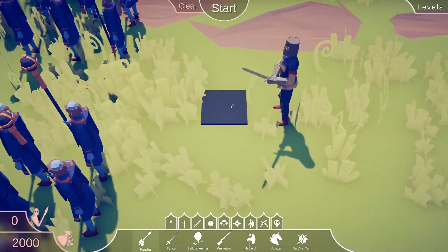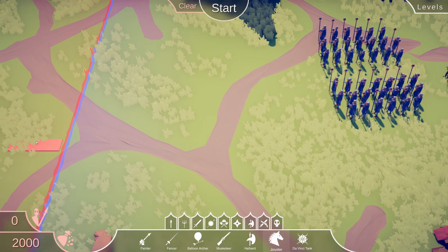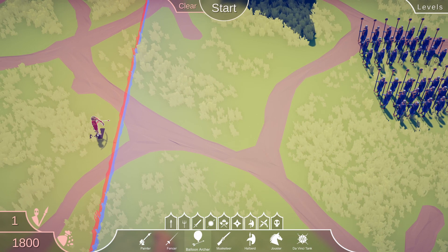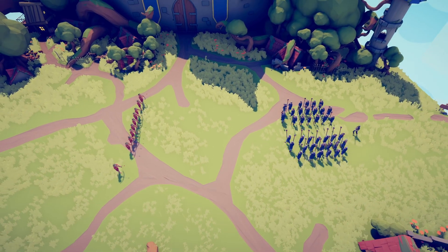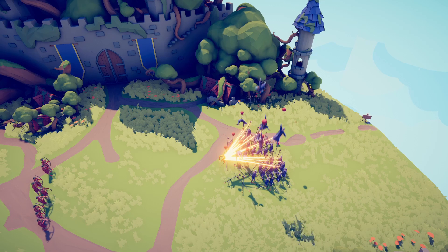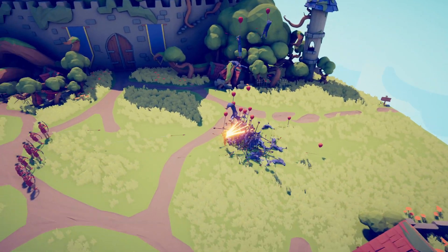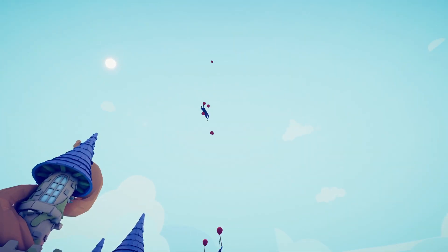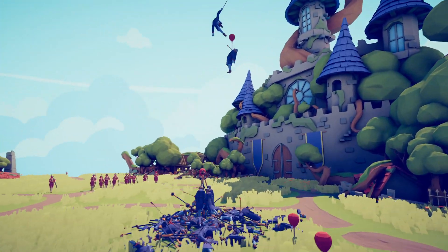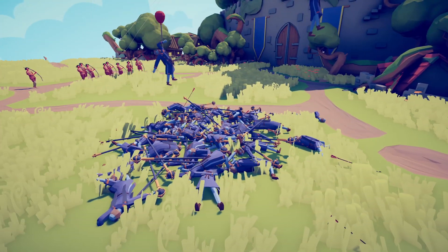A bunch of priests and a squire. One squire. What's a jouster do? Wait, did that say something about... Balloon Archer? If I get a bunch of Balloon Archers, can they even... What is going on? What is going on? Well, this game is goofy. Look at this — they can't even handle. How about all those guys are still alive down there too. This is horrifying.